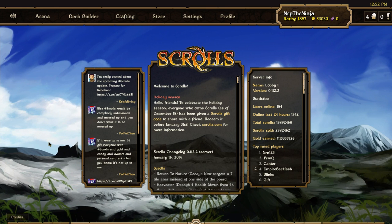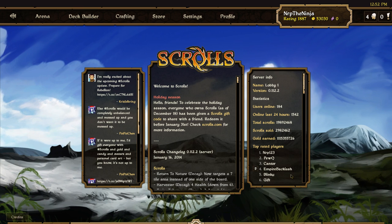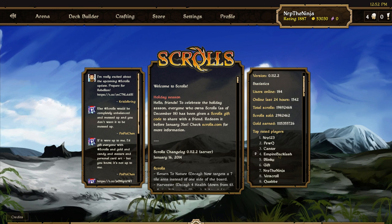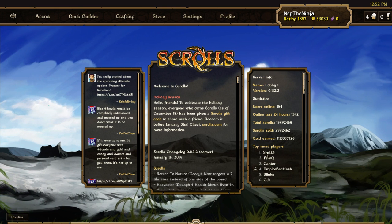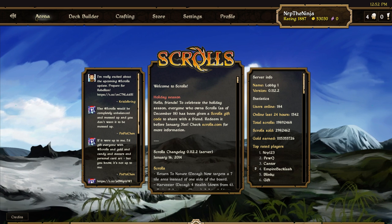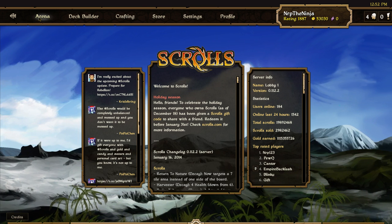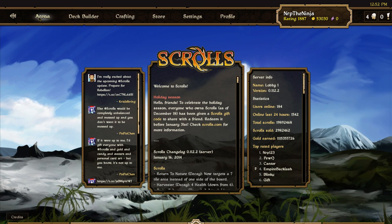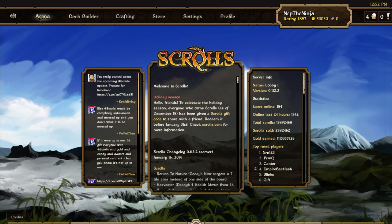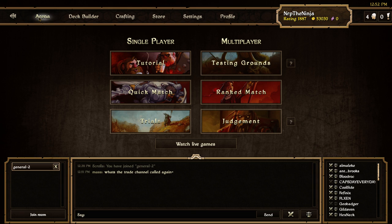What's up everybody, it's Nerp here and today we're gonna play some ranked. I haven't been doing too well in ranked lately. On my main account I'm still at number one, but this account I'm down to 1887. I noticed I'm getting pounded by growth and decay, and I'm just not getting the best draws, but I'm also making a good amount of mistakes.